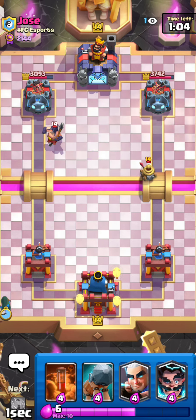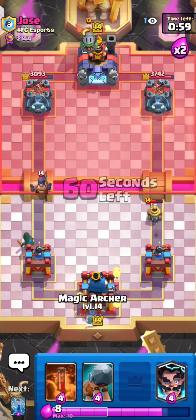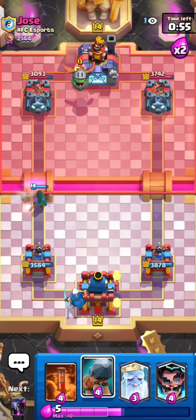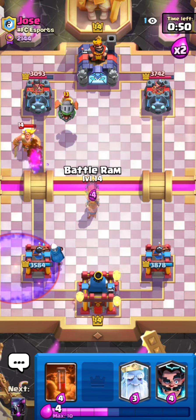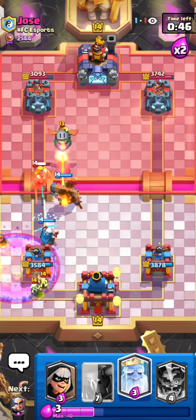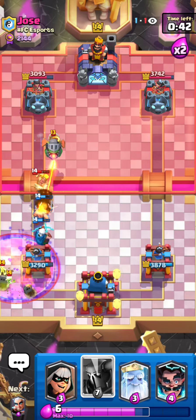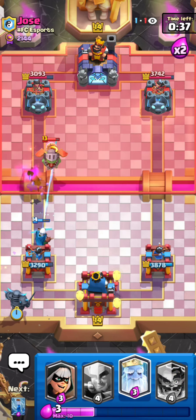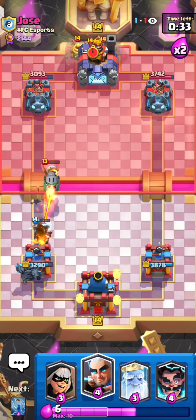Going for a bandit right here for the executioner. This matchup is all about cycling properly. Taking a zap right there because that executioner was splashing through my bandits onto my tower, which is not good. Thankfully that golden knight didn't connect to my magic archer. Going to PEKKA in the back now because he doesn't have the greatest cycle at the moment.